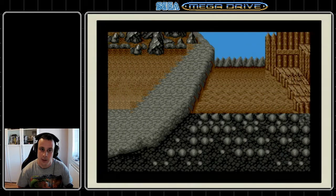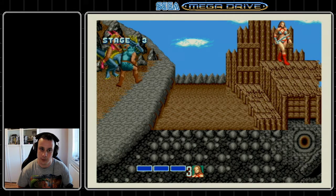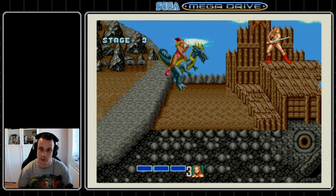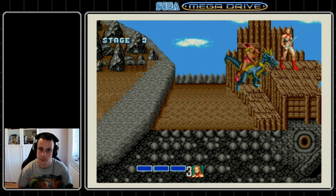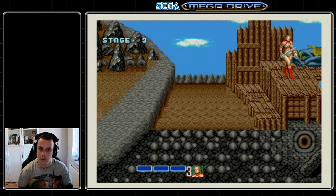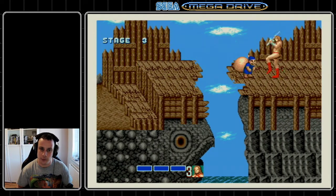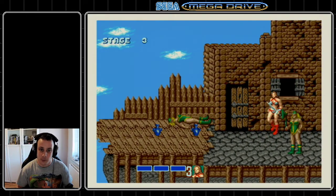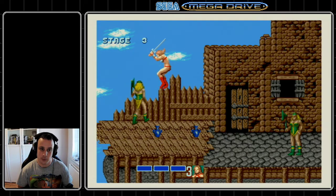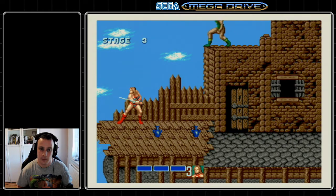I'm going to knock as many things into the pit as I can on this level. I don't want to get on that dragon, so I'll try to avoid it. For the thief — that's just for speed, you don't get any points for killing thieves. You can wait for them to go away, but it takes a long time. Much quicker to either knock them in a pit, or hit them enough times so all their magic potions fall out and they'll just run away.